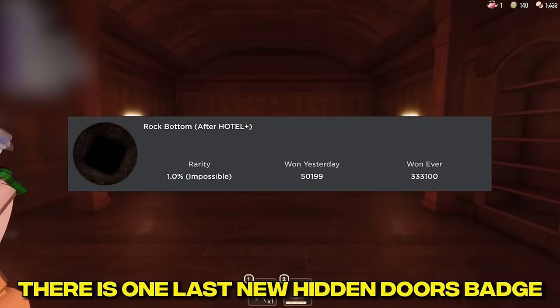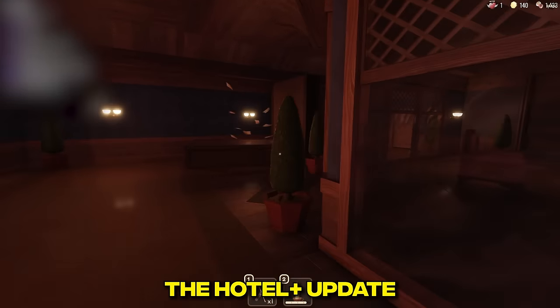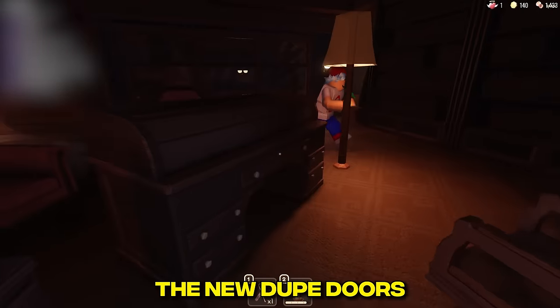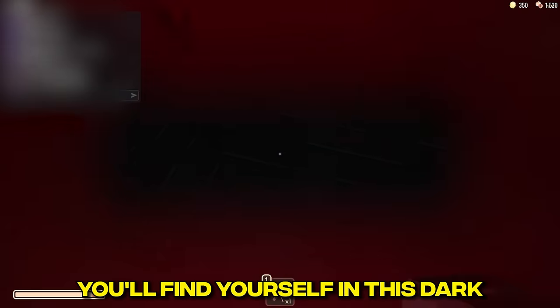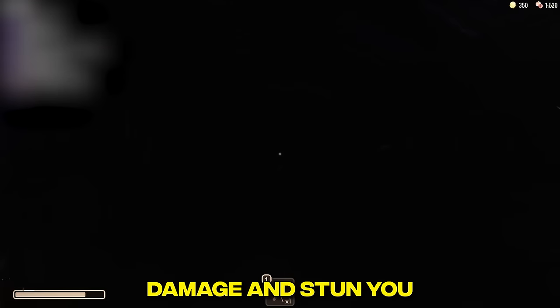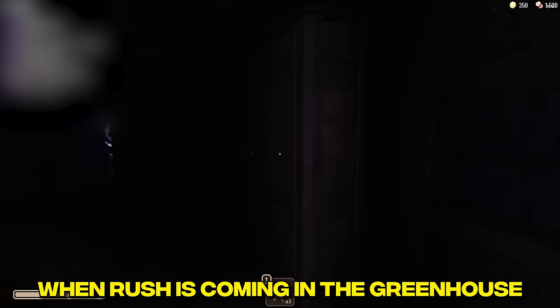There is one last new hidden Doors badge, for completing door 100 after the Hotel Plus update. Doors 1 through 90 are basically the same as before, aside from new dupe doors. Doors 90 through 100 have completely changed — after passing through the courtyard, you'll find a stark greenhouse area with traps on the floor that damage and stone you, making it especially difficult to hear when Rush is coming.